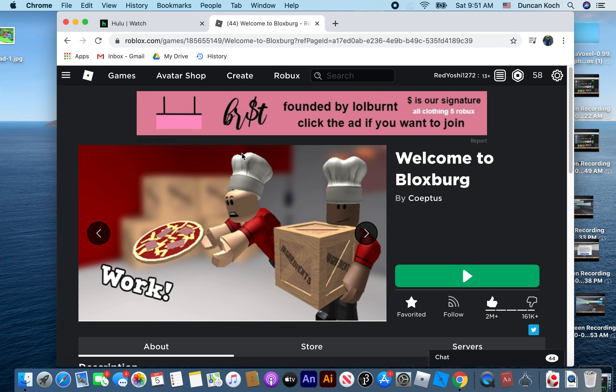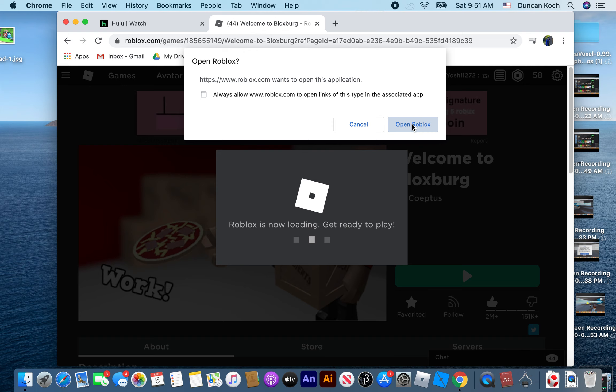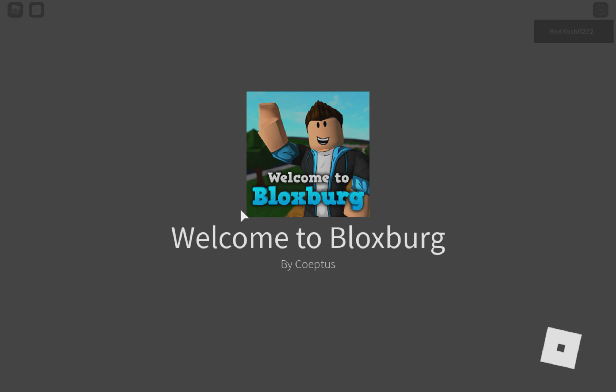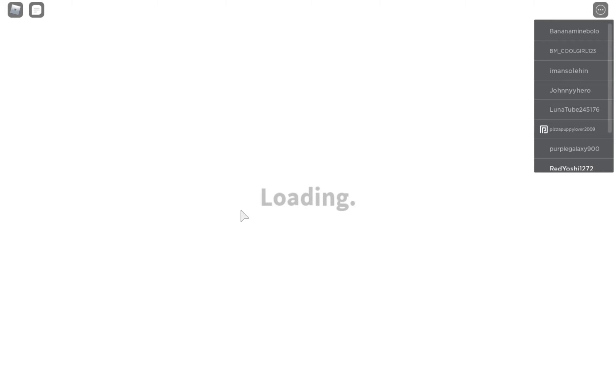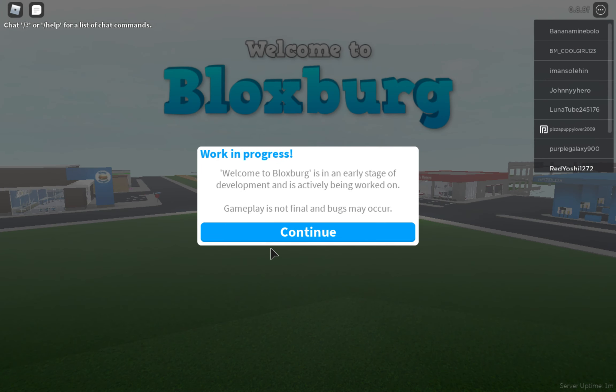Today I'll be showing you how to glitch into someone's house with a car. I advise you not to do that unless you have permission or if it's someone you know. But I'm going to show you how to do it. I've never done it on the computer — I've only done it on my phone. And I'm still doing it because when my sister showed me it, I was shocked. I was like, how'd you get people to get in with their car? And now I can show you.